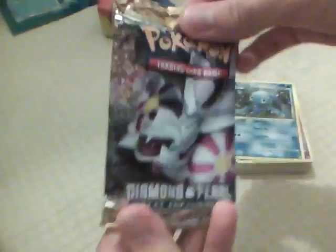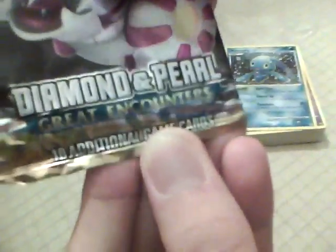Okay, so now we're going to open this and see what's inside. It says Diamond and Pearl Great Encounters. The first one is a Reverse Ampharos, 130 HP, Totodile, Snubbull, Mudkip, Blaziken, Beedrill, Houndour, Holland, Energy, Whirlpool, Delibird, and Mankey.